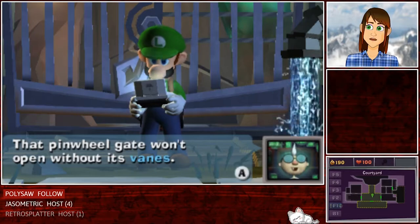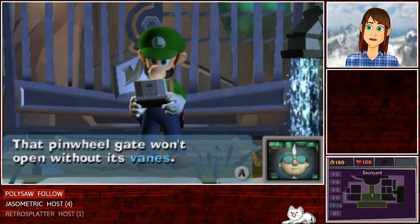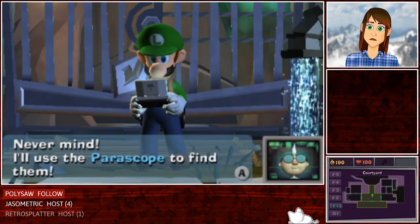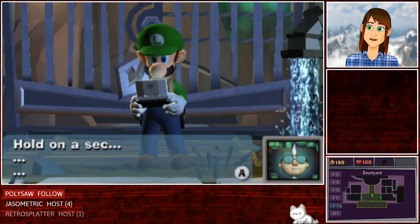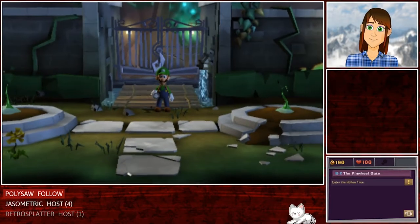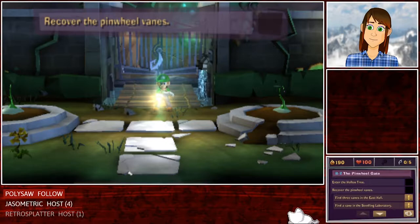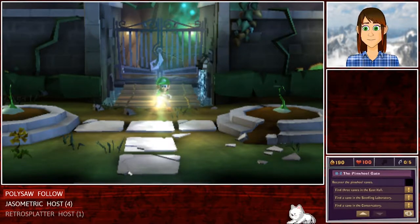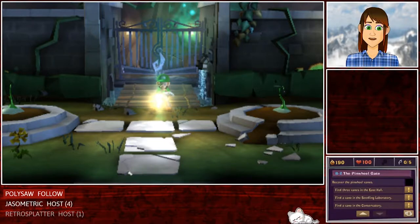Not again? That pinwheel gate won't open without its veins. Did you see where those skinny ghosts went? Never mind, I'll use the periscope to find them. Hold on a sec. Got 'em — check on your app. So I need to find East Hall, Seedling Laboratory, Conservatory. So I was just gonna be on my map.